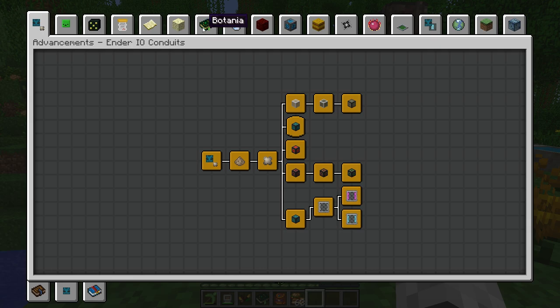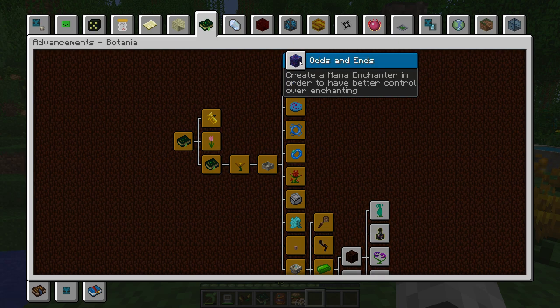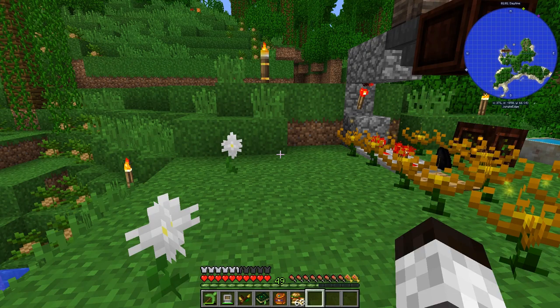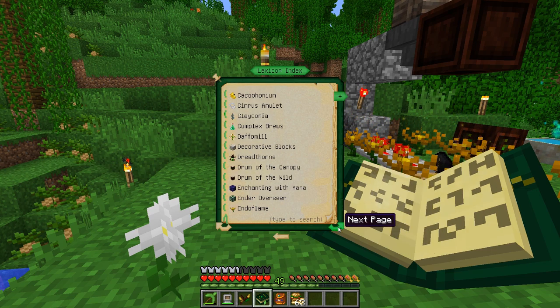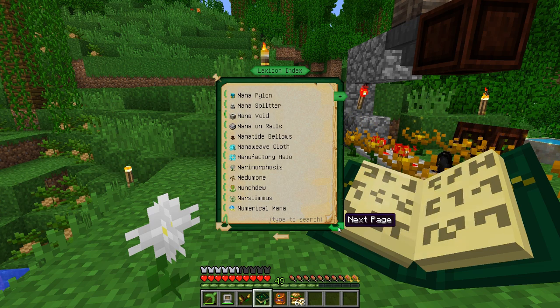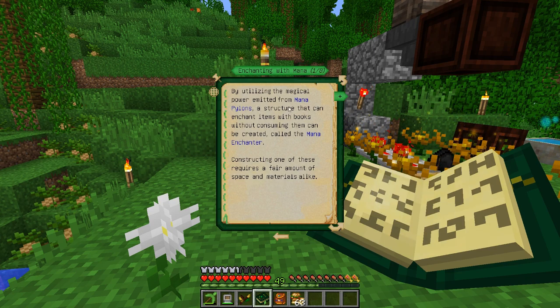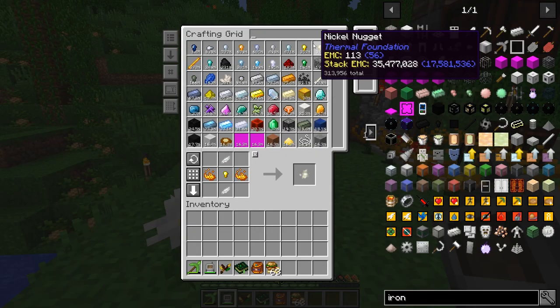We're going to look at the advancements — the Botania ones. A lot of this requires terra steel. There's one called 'Create a Mana Enchanter.' It's a layout you have to set up. Looking it up in the Lexica Botania, it takes 17 obsidian blocks, 10 mystical flowers of any color, 6 mana pylons, and a lapis lazuli block. The mana pylons are what we need to make.